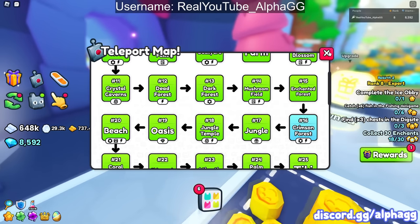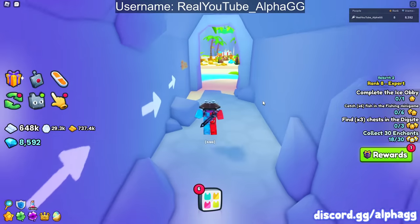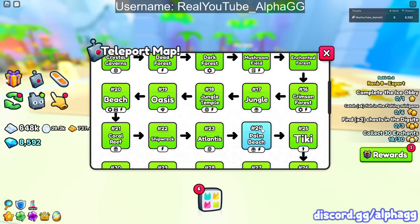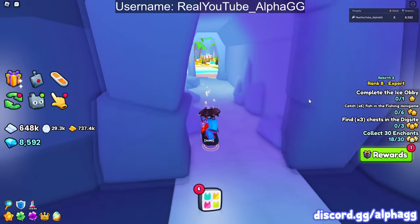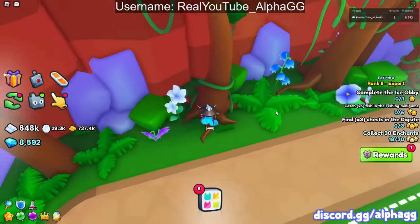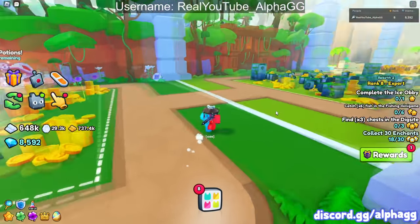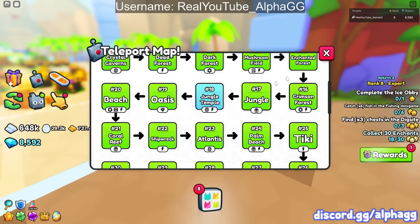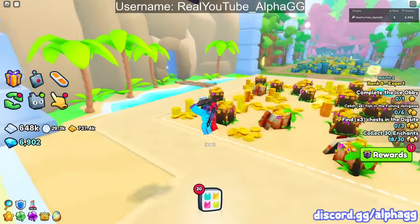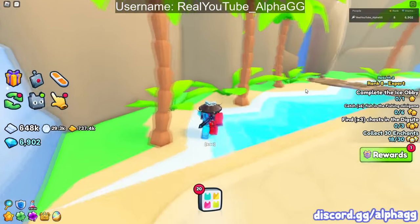We're in area 16, and there's actually a relic on this shortcut right here going over to area 24. So if you don't have that shortcut unlocked yet, you're going to have to unlock it to get that relic. Can't seem to find anything on area 17. Area 18, I also can't find anything. And 17, 18, and 19, I can't find a single relic.